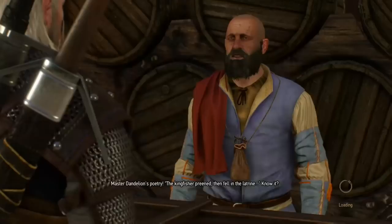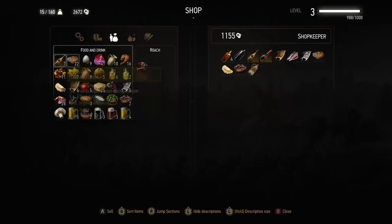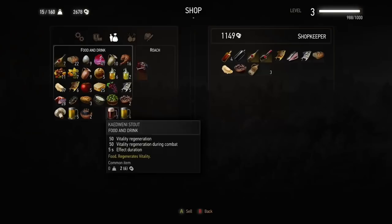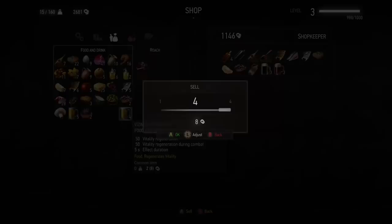Innkeepers are also a good source of income. Any hides you don't want to dismantle — I normally do a balance of dismantling and selling, about half and half. If you've got extra food, you can check if vendors give a good price by comparing what they give for items like Everlost. If they're giving around 10 crowns per Everlost — that wine at the top left — they're normally a decent person to sell to, and you can sell excess food and hides.